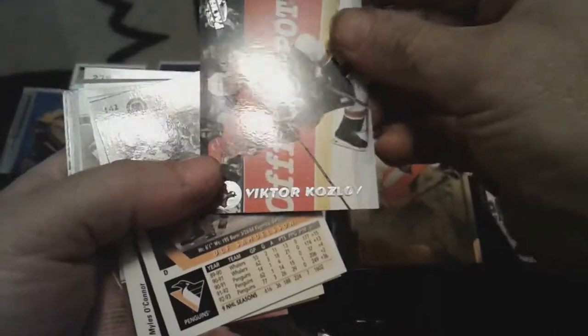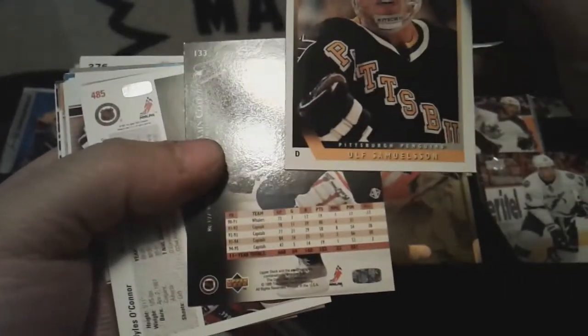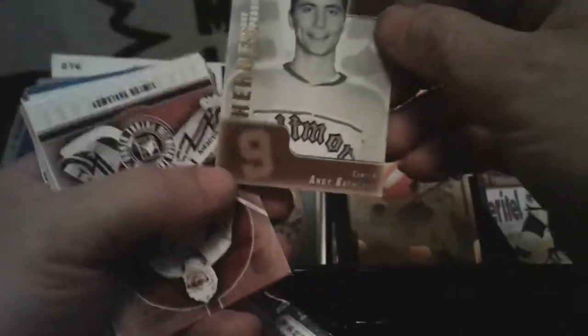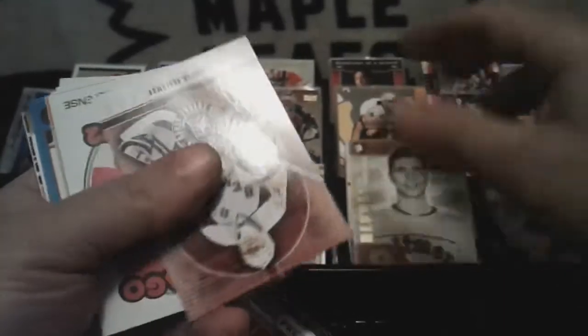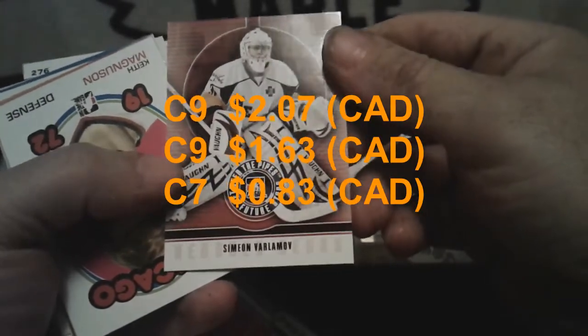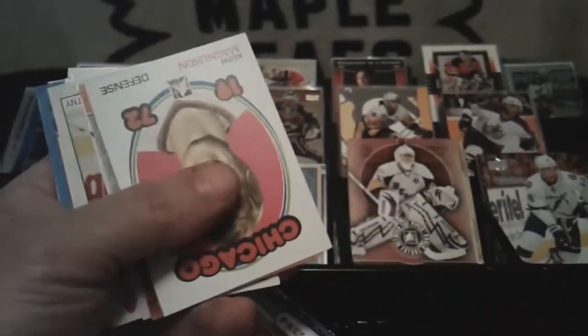Victor Kozlov or whatever — old Upper Deck. Jeff Odgers — Samuelsson. Heroes and Prospects. Andy Bathgate. Between the Pipes — Simon Veilleux or whatever. Sorry about that — I thought I had my memory card in there and I didn't and it shut off on me, so I don't remember what the last card was.